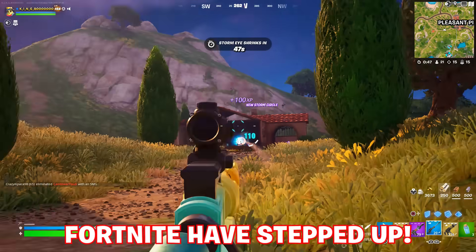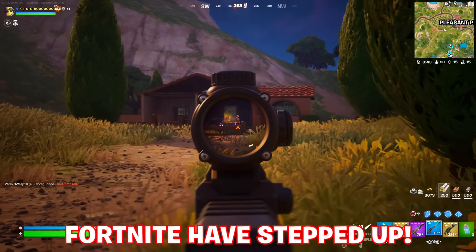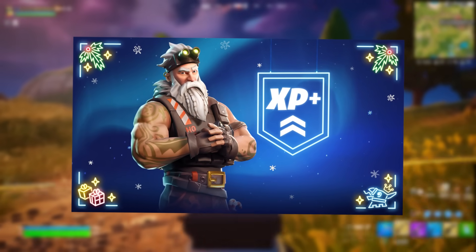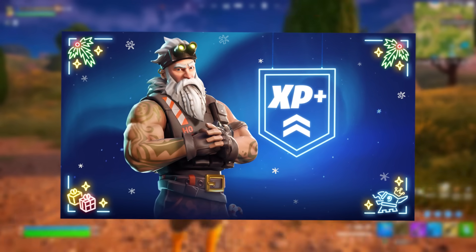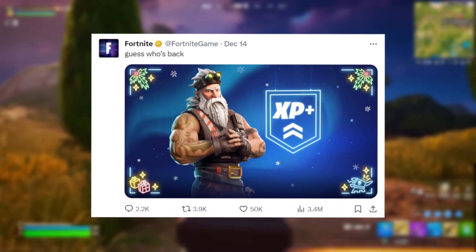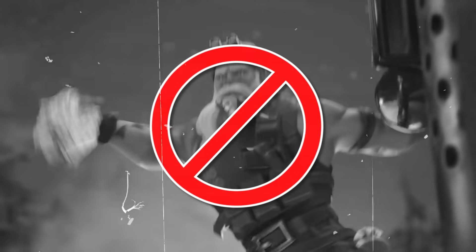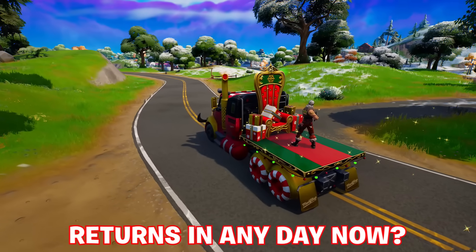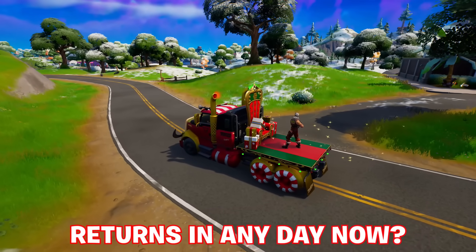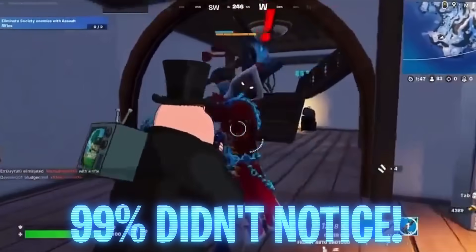Fortnite have really stepped their game up in terms of communicating with the community across socials. Today they posted a nostalgic image on their official Twitter for no other reason than reminiscing on the memes — guess who's back with the exact same image. Speaking of Sergeant Winter, he's not currently on the island anywhere to be seen, and I'm guessing he'll be hotfixed into the game throughout the future days or weeks of Winterfest.